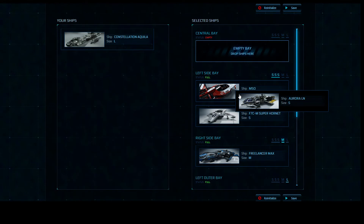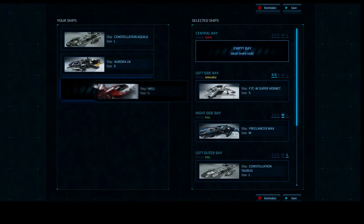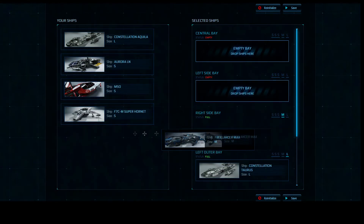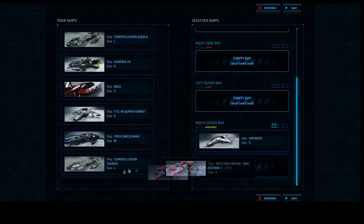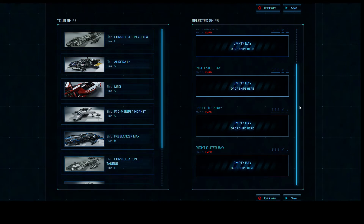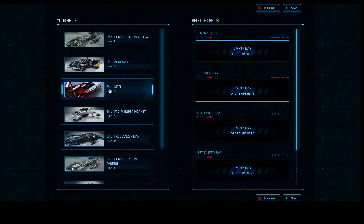To do that, you click and drag ships around. I'm going to click and drag every single ship out of my hangar currently, take it out, and then configure everything and explain it to you. Right away, you can see there is a ship name — it says Constellation Aquila — and then the size of the ship. Each bay can either hold three small size ships, one medium size ship, or one large size ship.